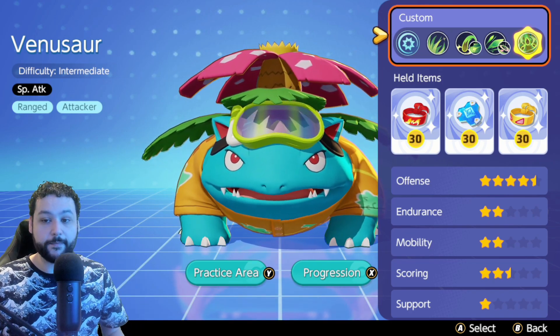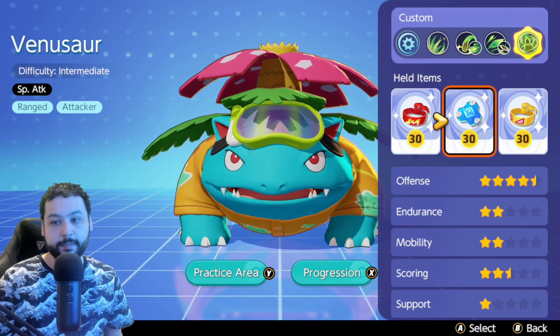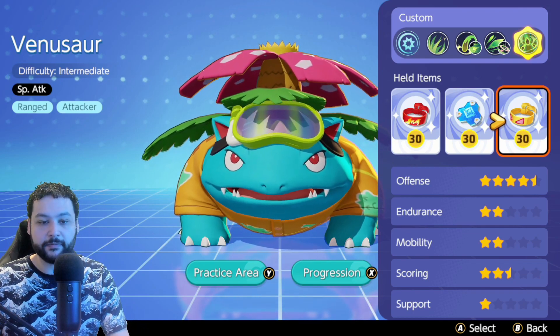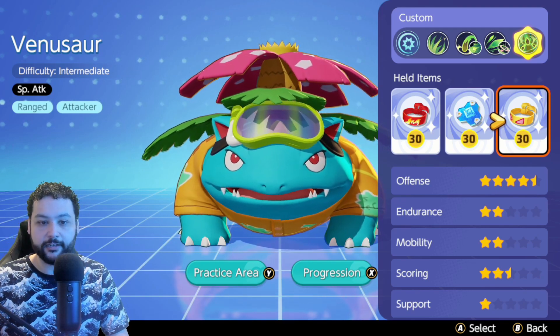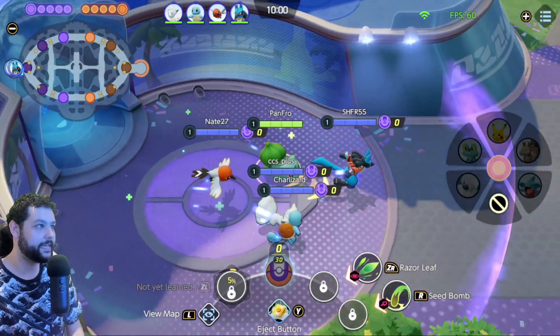Venusaur is still a beast and I'm having a lot of success with this current item build of Focus Band, Buddy Barrier, and Muscle Band — just to get as many third boosted auto attacks as possible with Muscle Band, and we get a lot of extra tankiness with the other two items so we can just stay in combat longer. Let's dive into some live gameplay commentary.